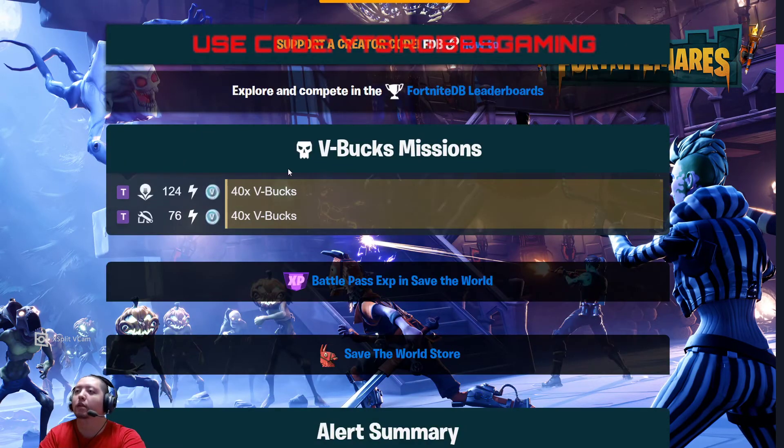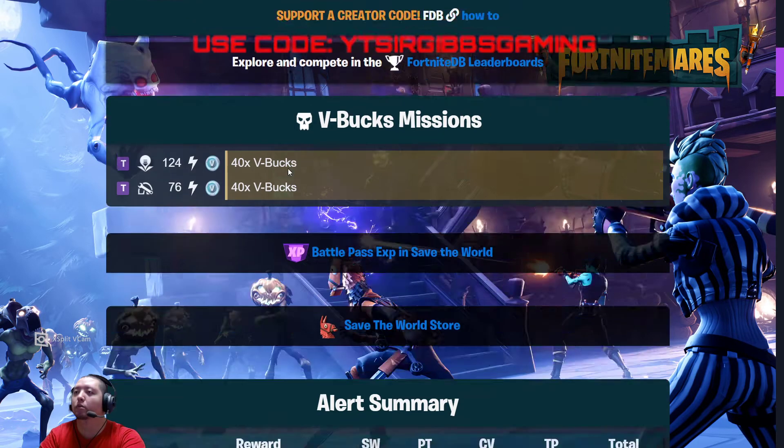So we got two new V-Bucks missions today — 80 V-Bucks total, 40 bucks each: a 124 TD and a 76 for Repair the Shelter.